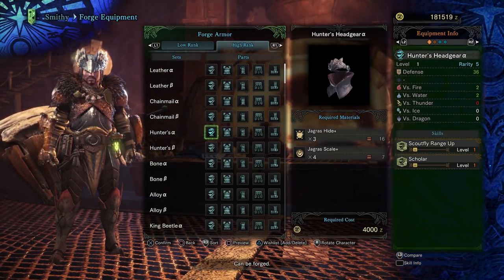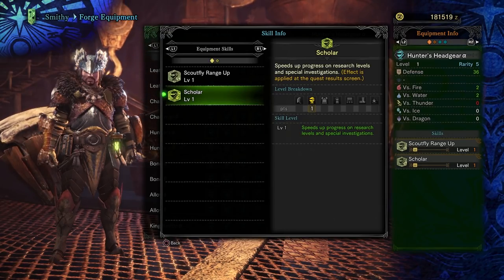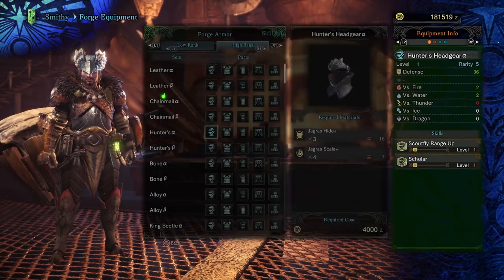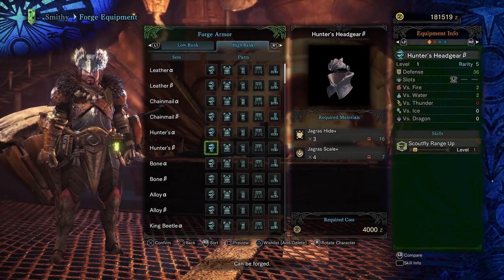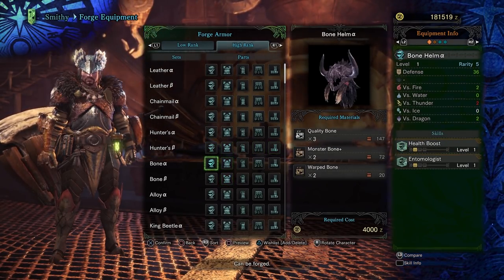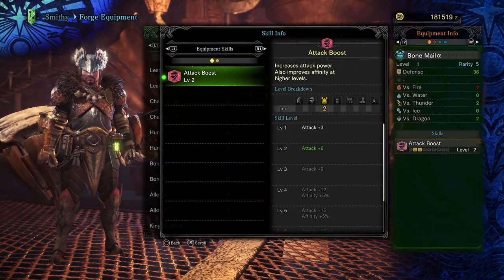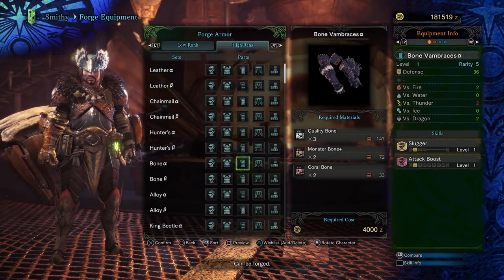You will need to make a choice between alpha and beta gear. Alpha gear has more skills, but sometimes has skills that aren't particularly useful. The beta versions usually give up skills for decoration slots. If you don't have decorations, the alpha sets are always better. If you have powerful decorations, the beta pieces are usually the better option as it allows for further customization. These builds are reasonably effective and will be sufficient for getting you through the game. You may have skills that you favor on certain weapon types that aren't listed, and you should experiment to learn your play style.